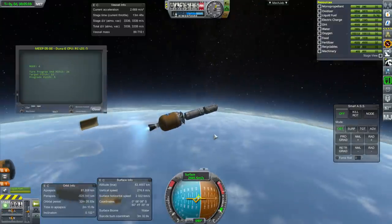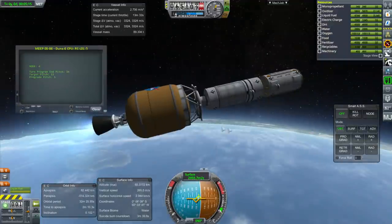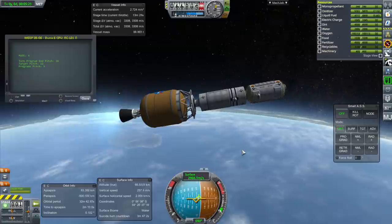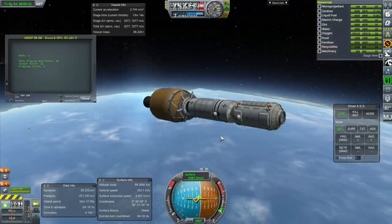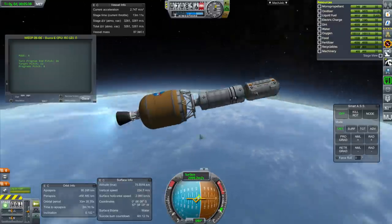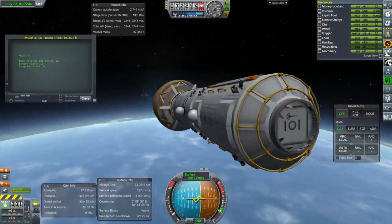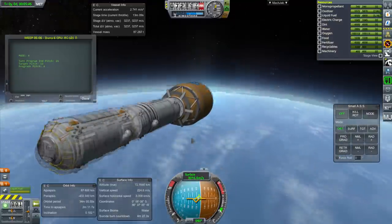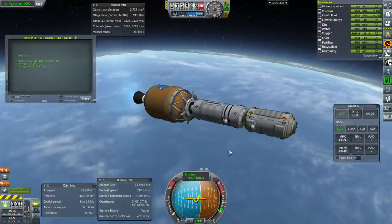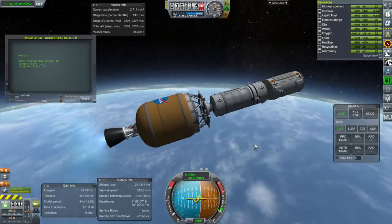The inner stage got destroyed by the decoupling but we're a go on our J2X engine. I've just noticed we don't actually have any way to generate power on this. We do have a thousand electric charge — hopefully that'll be enough. That was bad planning on my part. We do have monopropellant but no way to generate electric charge. Well, at least this isn't a realism overhaul, in which case a thousand electric charge would definitely not get us very far.